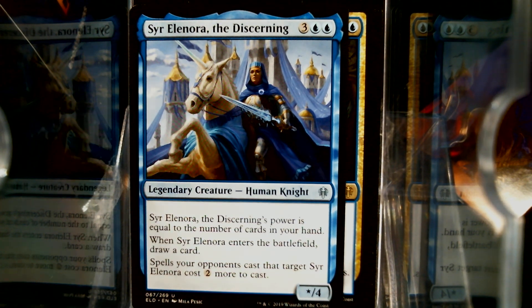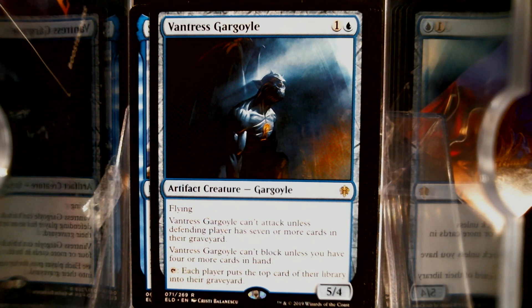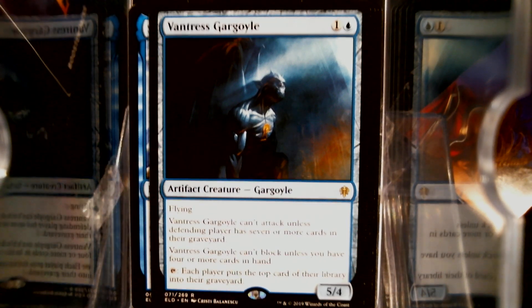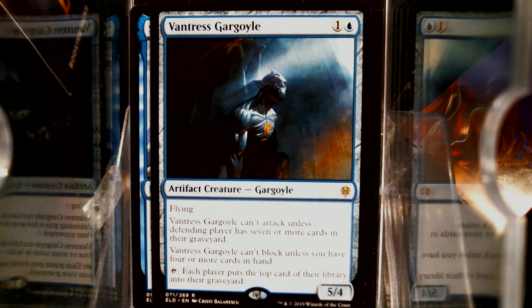Oh, it's a Vantress Gargoyle. Two mana, five-four flying — artifact creature. Vantress Gargoyle can't attack unless the defending player has seven or more cards in their graveyard. Can't block unless you have four or more cards in hand. Tap: each player mills. There's something there — that's too good of a rate. I don't know that the Gargoyle is for our format. It's probably not for Commander. It is probably for Competitive. I see that card just getting busted wide open.